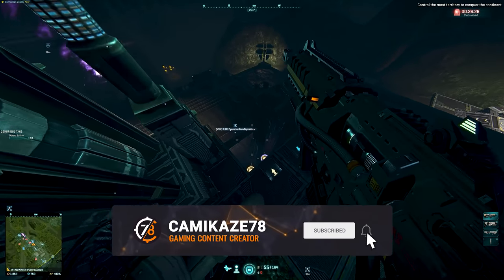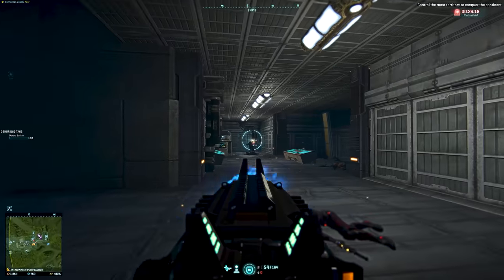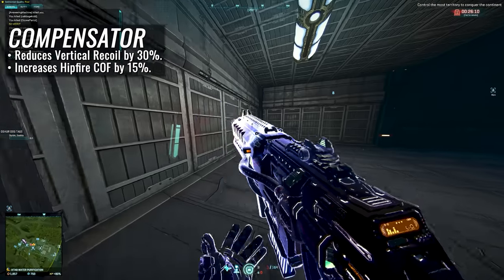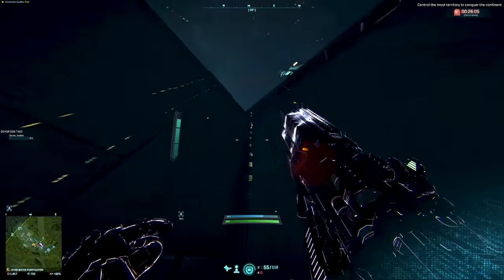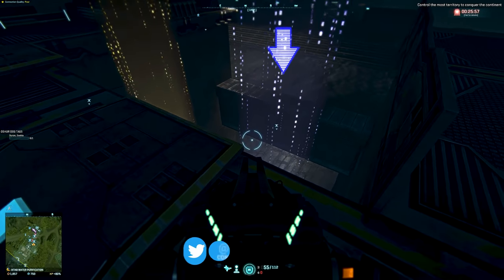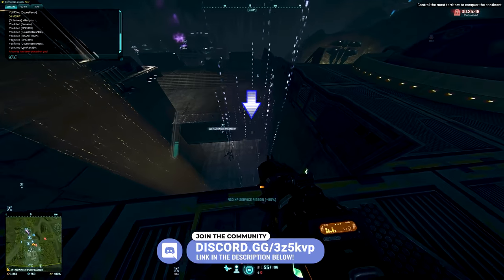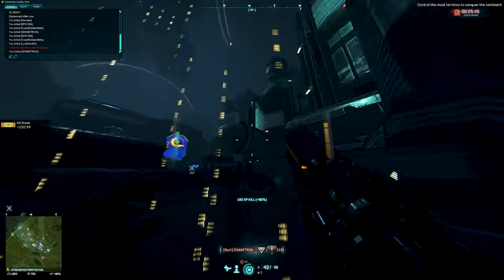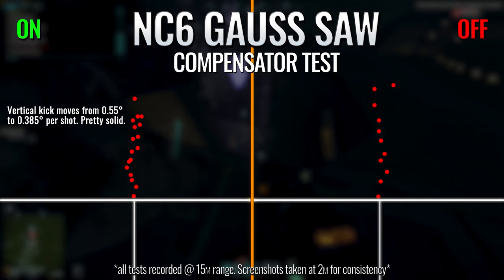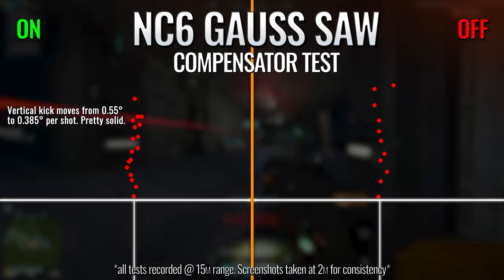We'll start off with the barrel attachments, and I want to get the most basic one out of the way right quick: the compensator. The compensator probably has the easiest to decipher effect in regards to working out where and when you should be equipping it. It reduces your vertical recoil by 30% at the cost of a 15% reduction to hipfire cone of fire accuracy. The long and short of it is, if you're finding yourself with the vertical recoil on a particular weapon being a bit too harsh to deal with, then the compensator is your ally. The compensator is a common find on higher damage model weapons, as they typically sport stronger kicks per shot by comparison to your faster firing counterparts. You can see the impact here on our Goresaw comparison — the vertical kick per shot is reduced by 0.165 degrees, moving the vertical recoil from 0.55 to 0.385 degrees per shot. Huge stuff.